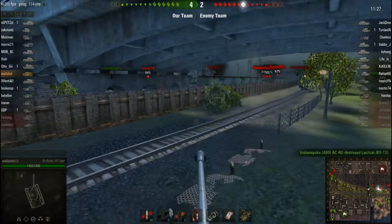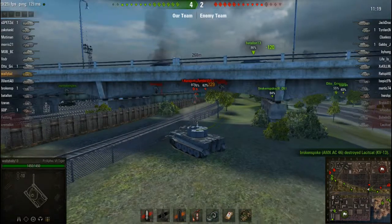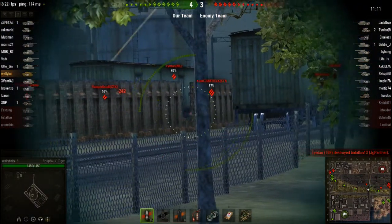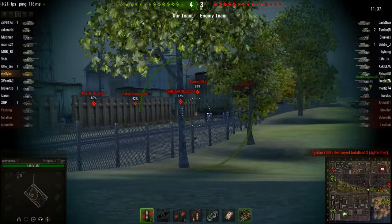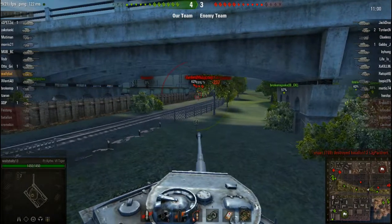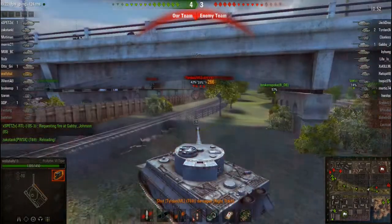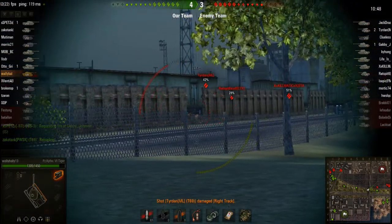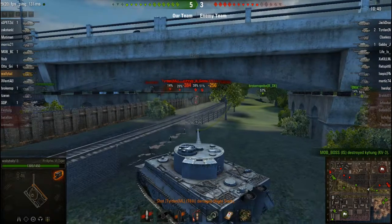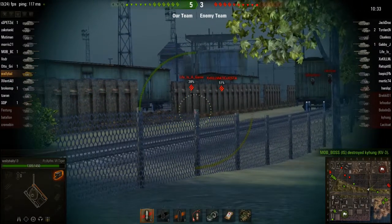I nail him, and someone else nails him too, but I did a lot of damage on that guy. Now I get some crossfire shots on the T29. That guy is being stupid — everyone knows you don't go through the bridges because they'll just get you killed, unless you're something like a T34 or T29 you might make it, but I don't suggest it. The T96 tracks me but the damage is only around 140. I fire on him without fully aiming — at close ranges with the Tiger you don't have to fully aim.